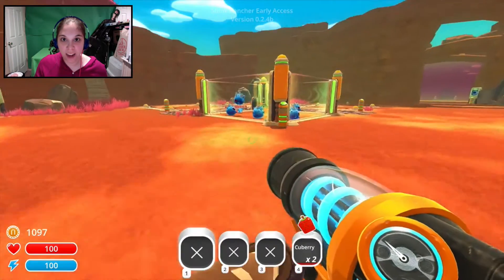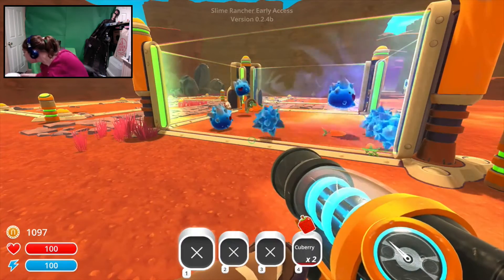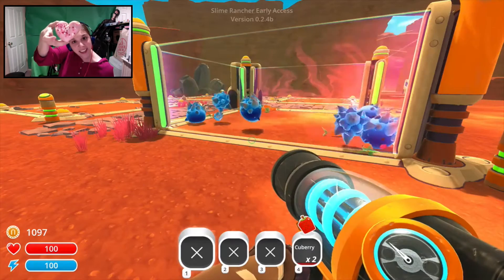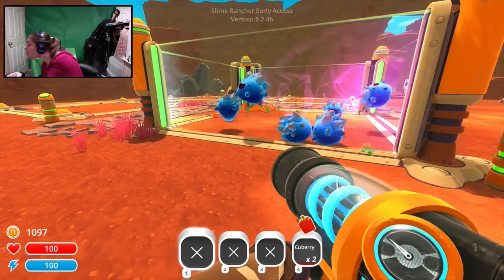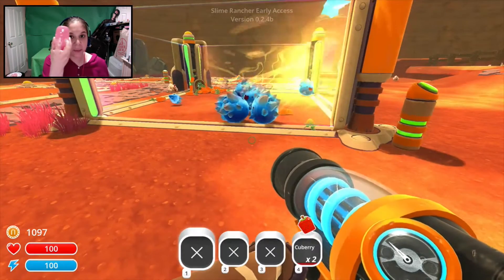I've got some Happy Rock Slimes over here. Check out this adorable donut from Dunkin' Donuts — face cam works, you can see it. It's Boston Cream, I think. Matches my mouse.